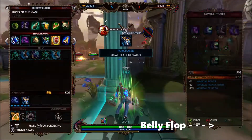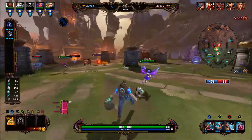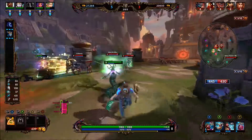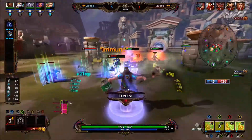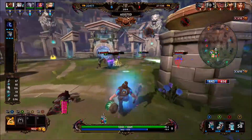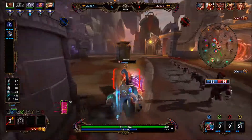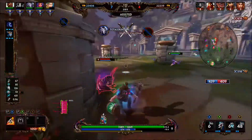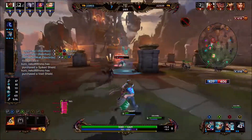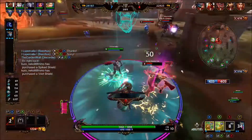Belly Flop is your second ability and your main source of engaging and escaping. You leap into the air and slam down at a chosen location, dealing AOE damage. If you're at least at the tipsy tier, this will also slow enemies hit for two whole seconds. The main tip is to try and predict where the enemy will be, put your Belly Flop there, and get the timing down — that comes with practice.